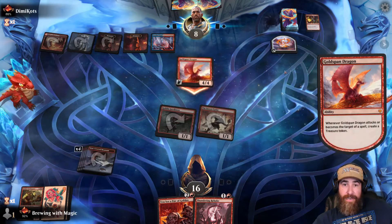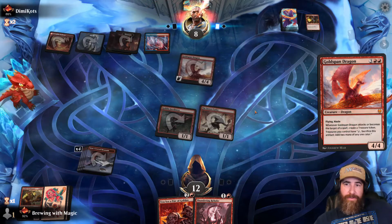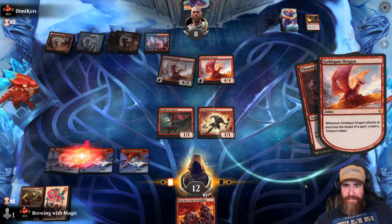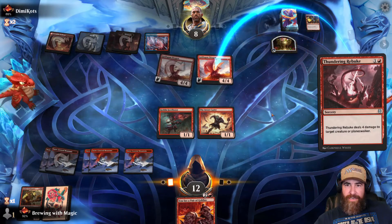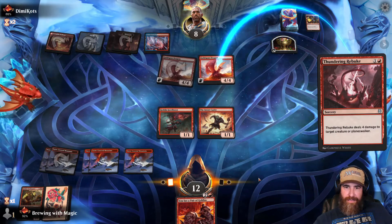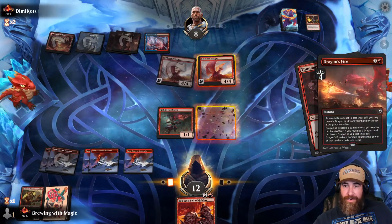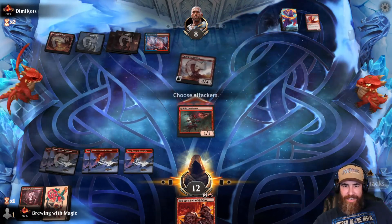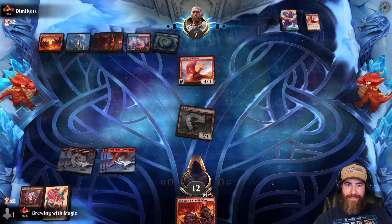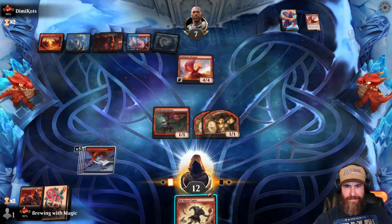The right card off the top is great. I don't know if they have the counter spell but they might. We're down to 12. What do we get off the top? Another Goldspan Dragon. Land — so let's go ahead and kill that. They get a Treasure. Resolves. Do you have a counter spell as your last card? It resolves. We kill it. So we'll go ahead and get in for one and end the turn. We've gotta throw this and this.